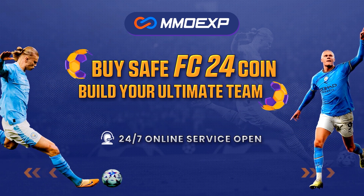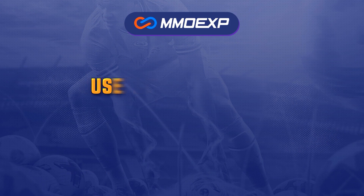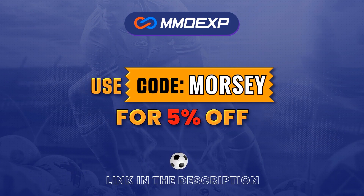For cheap and fast FC24 Ultimate Team Coins, head over to MMOEXP.com, link down below, and make sure to use my code Morsi at checkout to get yourself 5% off.